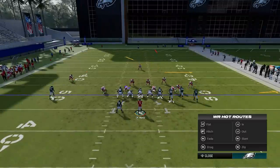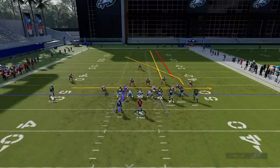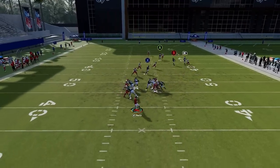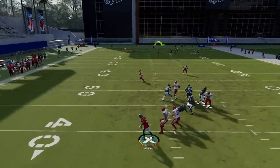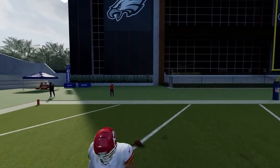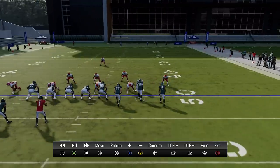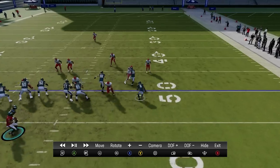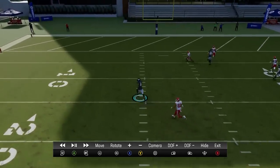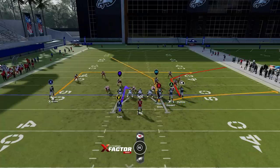Next up is Cover 1 Man. Put the RB route on a fade, put the tight end on a drag, or put him on a streak to also help block the running back. Wait until the B route crosses — the streaks really help him get open because of the tight bunch coverage. This receiver never really gets contacted because the streaks basically set a huge pick for him and the cornerback is just catching up the entire way.